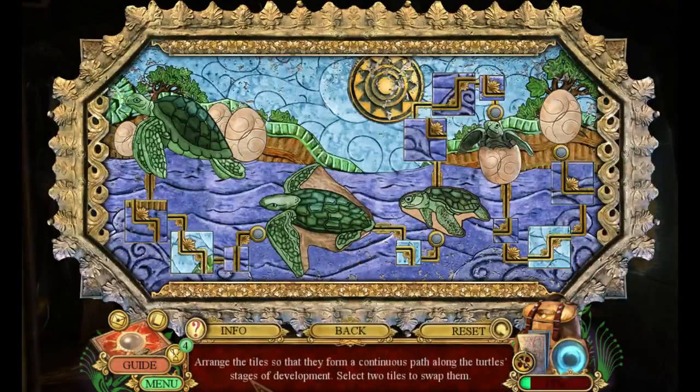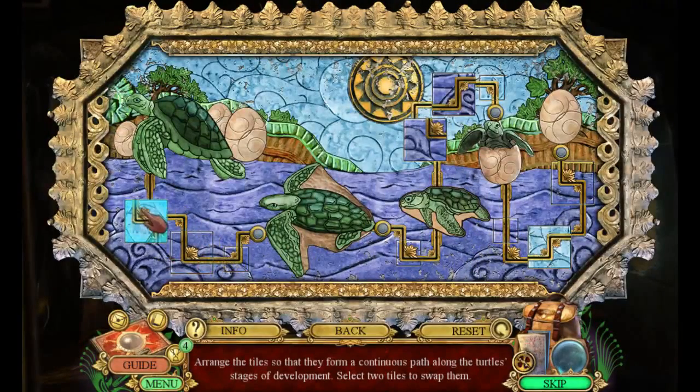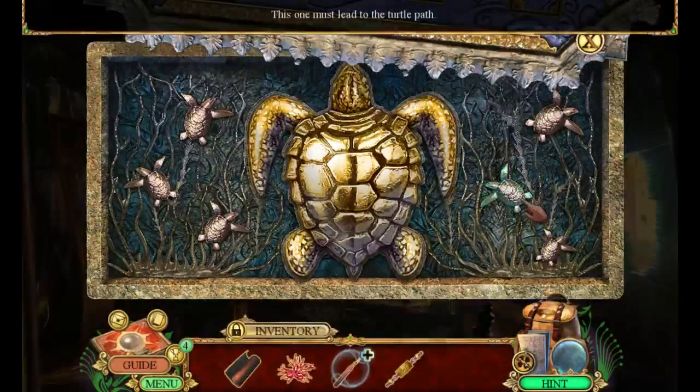Okay, information: arrange the tiles so that they form a continuous path along the turtle's stages of development. Interesting. So we're going to have to move that one here — and then where is this going to go? This is actually really neat. Yeah, that one there — oh, that actually moved along nicely. That's got to be straight, put that one there, and then that one's got to go there — and last but not least, turtles! The big turtle is obviously the most important one.